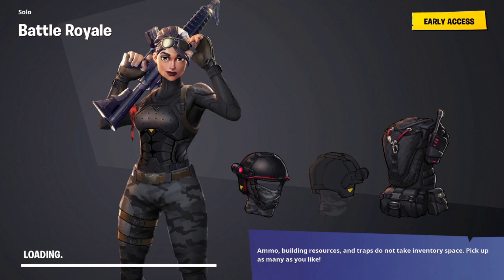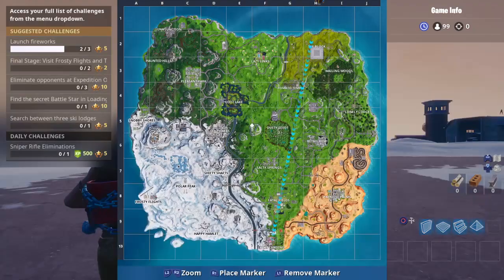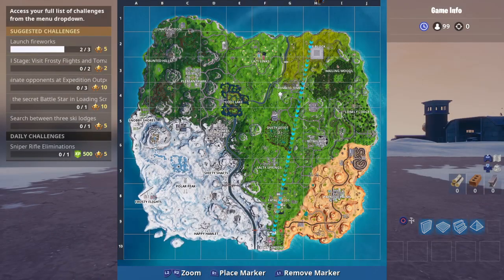Searching between 3 different points on the map gives you an entire tier. For this week, we have to search between a giant rock man, a crowned tomato, and an encircled tree.